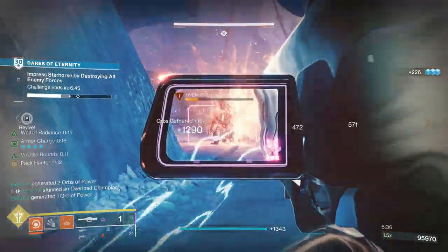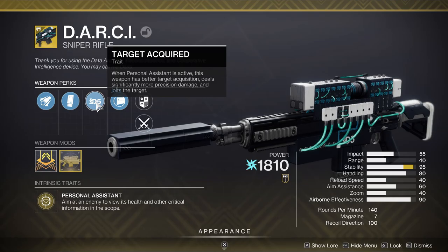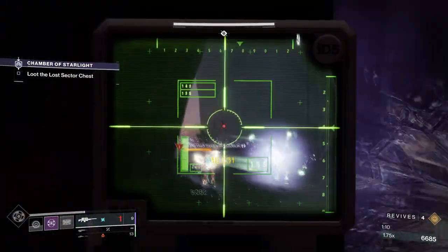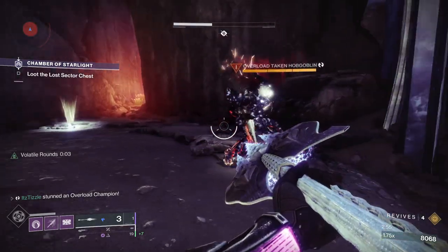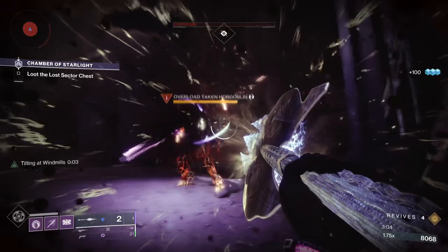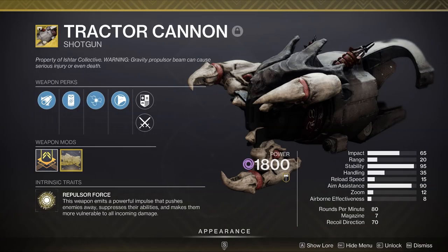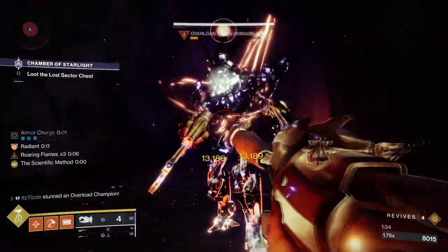Next we have the Darcy Sniper Rifle — sort of the opposite of Two-Tailed Fox. It's great at applying the stun but doesn't do great damage. Its target acquired perk causes jolt which will stun the Overload. It's a fast-firing sniper so it can easily hit an Overload at pretty much any distance, but it leaves a lot to be desired in the damage department. Next we have the new exotic Stasis Glaive Winter Bite. When you have this weapon loaded, melee hits will apply slow which will stun an Overload. However, melee-based options are not the best in high-end Nightfalls. The projectile it shoots pretty much always applies freeze and not slow, so the melee is the only way I was able to stun an Overload. Finally, the Tractor Cannon not only suppresses an Overload and stuns it, but also applies a 30% weaken debuff — it's very good with the right builds. And that's it for exotic weapons that can stun Overloads.